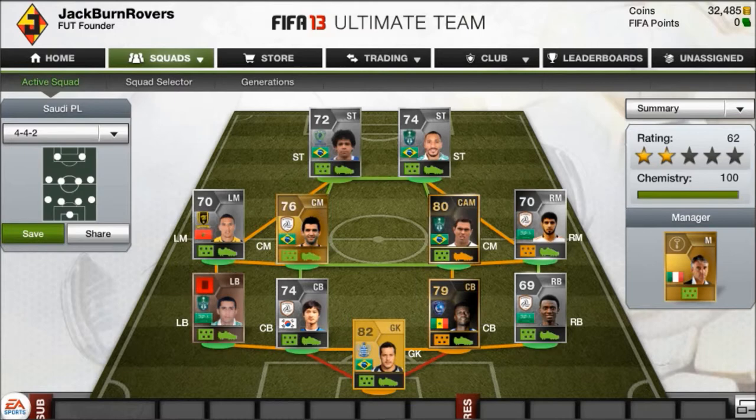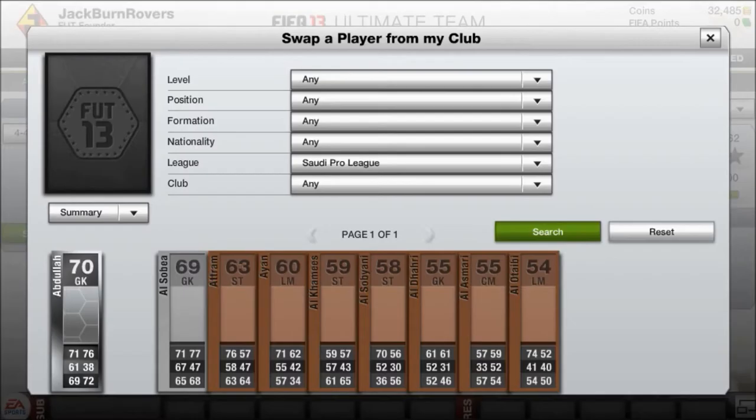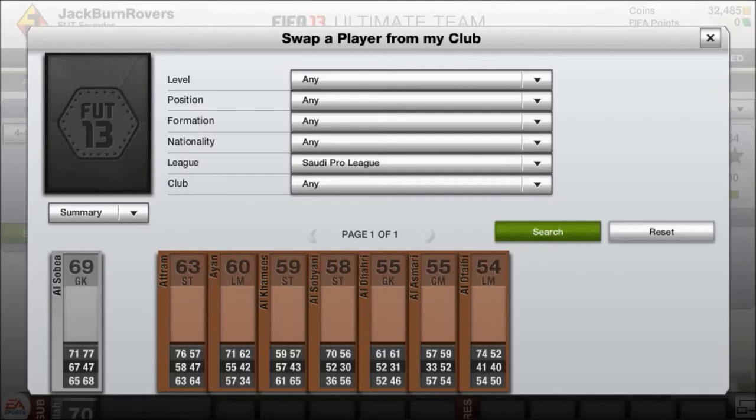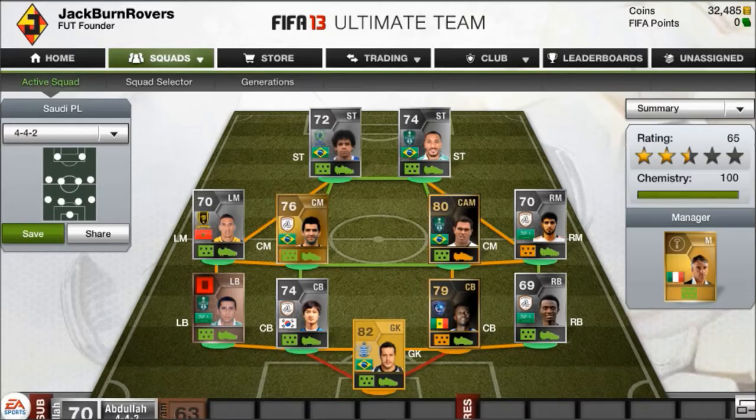We've got 100 chemistry including Julio Cesar. I didn't want to waste a lot of coins so I just got a load of random bronze players for the bench. I got the goalkeeper box because I bought him just for the squad.